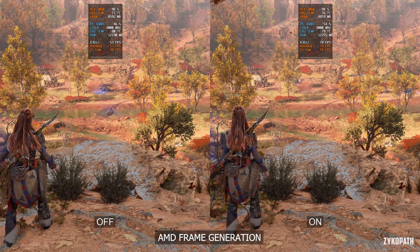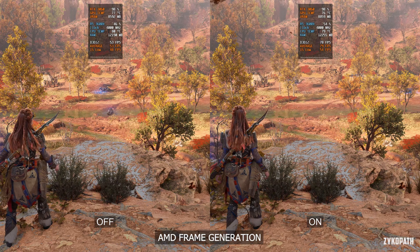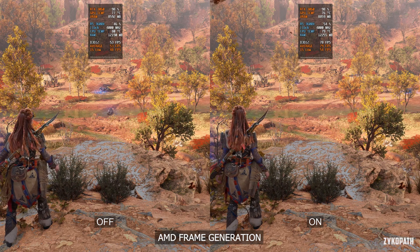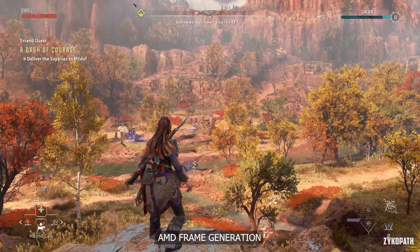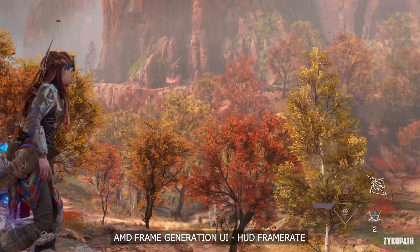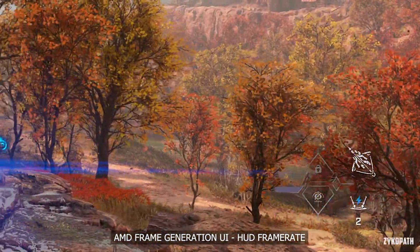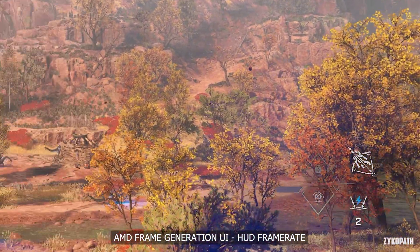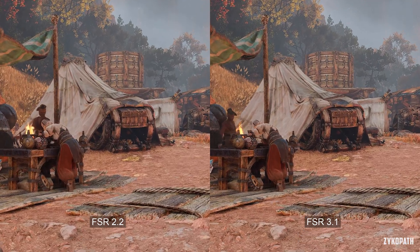For FSR 3.1 frame generation, I found that its frame rate increase is not desirable at all. It only increased FPS by about 48% instead of the usual average of around 80–90% we're used to seeing. The game was also not smooth with it on, suffering from noticeable micro-stuttering, and the heads-up display was noticeably distracting. Horizon Forbidden West doesn't work well with AMD frame generation — it is not implemented well and is not worth using.